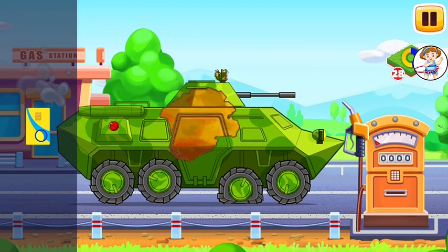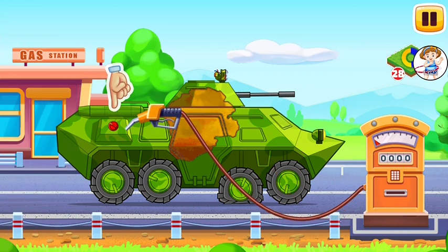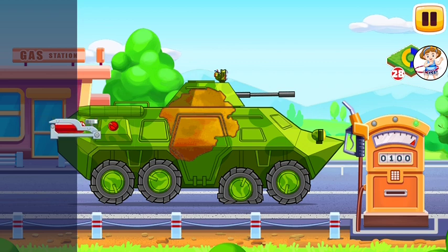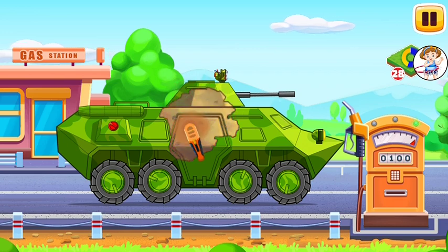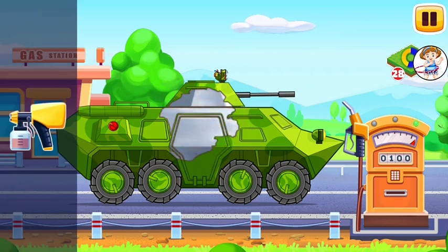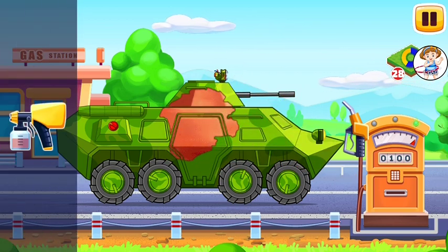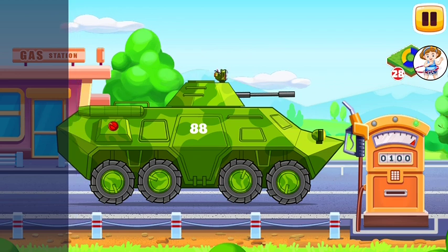First, we have to fill it. Armored personnel carrier. Drag the card onto the gas station to pay for the fuel. Drag the refueling gun to the tank opening. Tap on the gas station to fuel the vehicle. Drag the pump to the flat tire to inflate it. Drag the sander along the rust to remove it. Now drag the spray gun with primer onto the prepared places. Well done! Drag the spray gun with paint onto the prepared places to paint them.